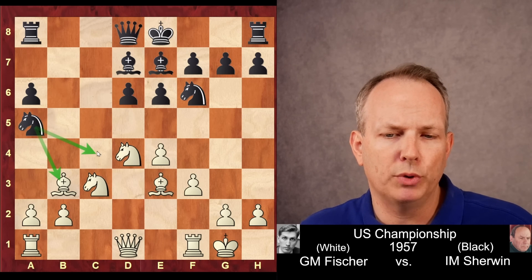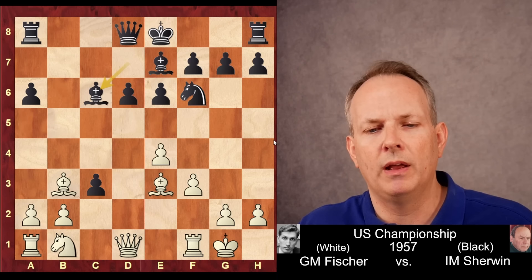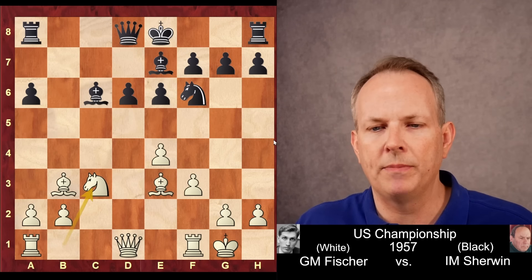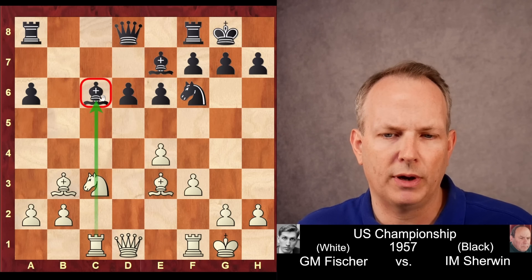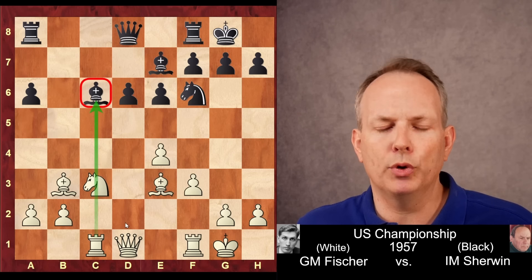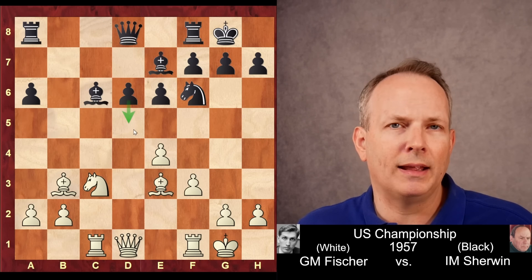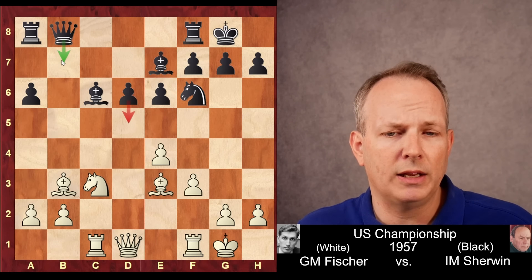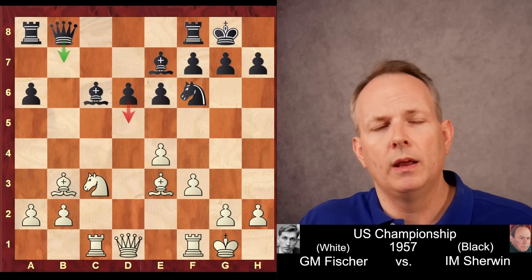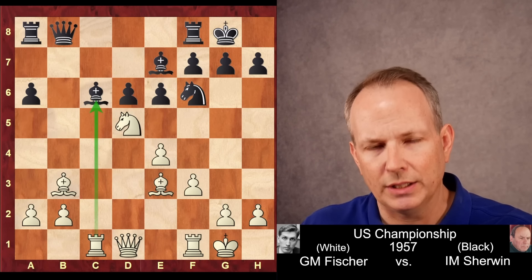If Fischer plays Knight to C3 here, Sherwin could play Knight to A5, hitting the Bishop at B3 — if the bishop moves, he hops into C4. Because of that, Fischer plays the intermezzo Knight takes C6 first. Then after Bishop takes, Knight takes C3. Black castles and Rook to C1. We see Fischer setting up potential discoveries against the Bishop on the C-file when the knight moves. Black's strategic goal is usually to play D5, and he can get in D5 comfortably. Sherwin plays Queen to B8 with the idea to play Queen to B7 or B5 to help support the D5 push.